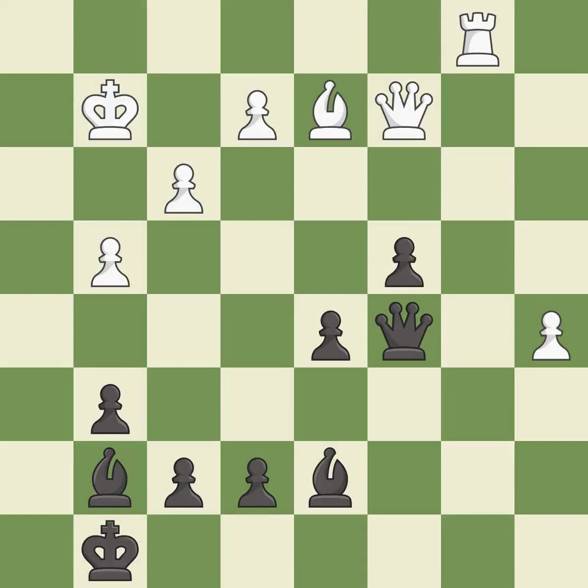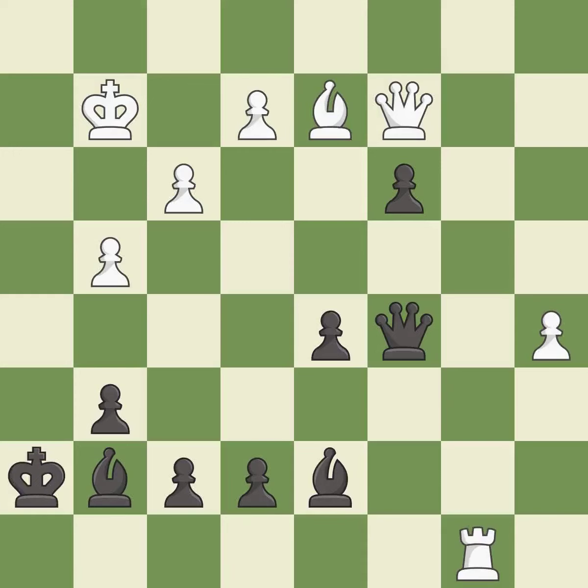This evades the check from the queen — it is best. Only one move worked there, and this wasn't it — it is a mistake. This is the strongest option; it is best. This ignores an opportunity to block a check from the opposing rook — it is an inaccuracy.